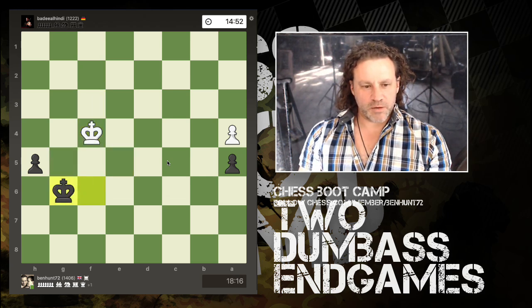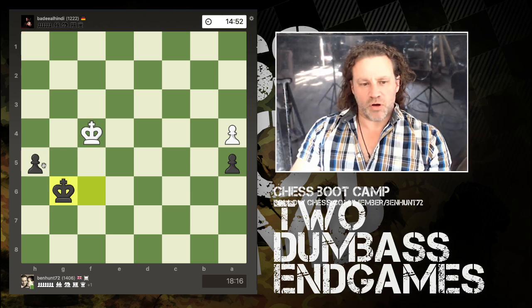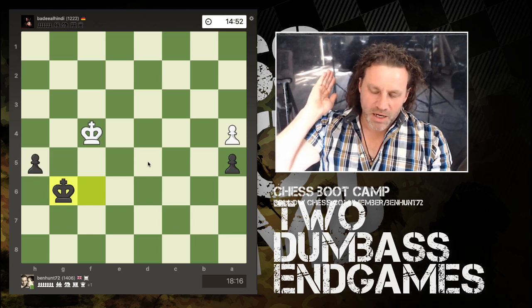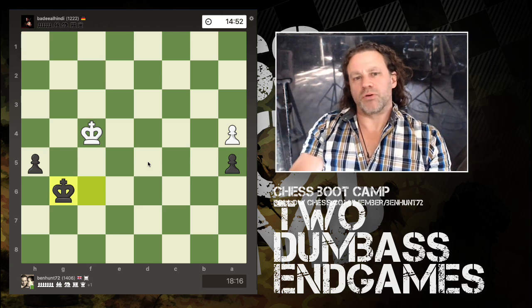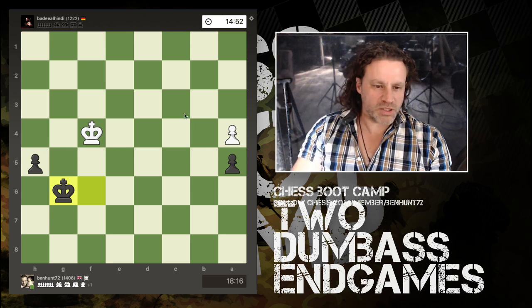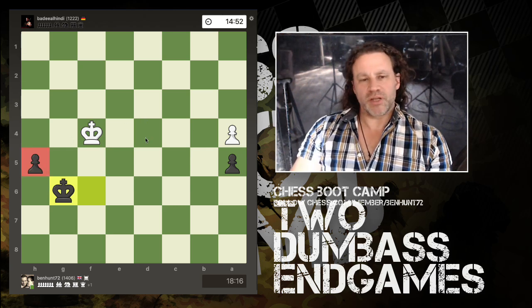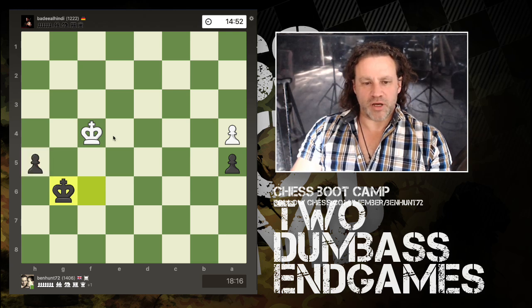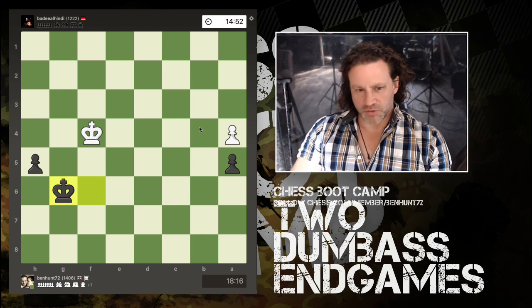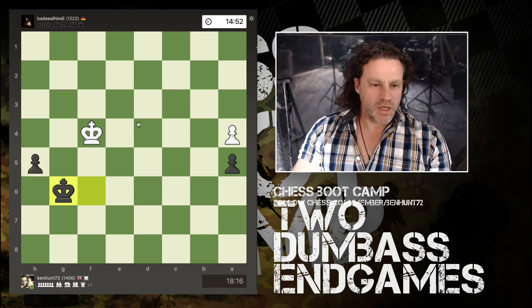King comes across, push the pawn. He pushes the h-pawn, I capture, the g-pawn starts to make a run for it and we have a trade. Now I have an extra passed pawn on the h-file. Coming back to this: what has to happen for black to win or for white to win? For white to win he's got to eliminate this pawn. He simply doesn't have time — that's one, two, three, four, five, six, seven, eight, nine, ten — because I'm only four steps away from promotion.